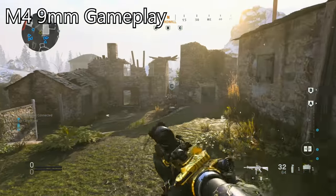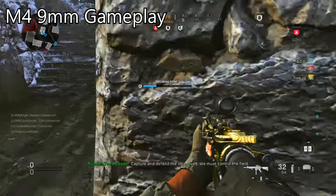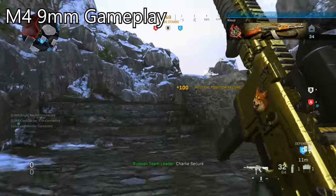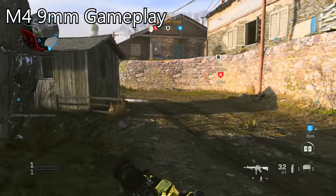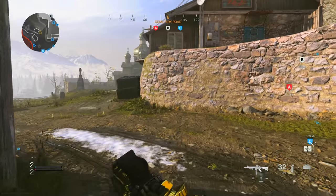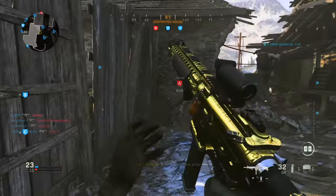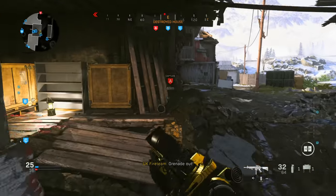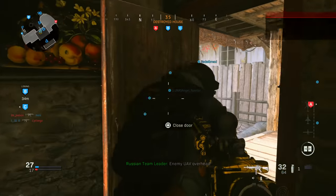In today's video I'm breaking down the M4 assault rifle and explaining how different attachments work in the game. I'm providing three best class setups because the M4 has three different calibers: the 5.56, 9mm, and the .458 SOCOM. We'll look at how damage ranges change depending on which magazine you go with, as well as rate of fire, shots to kill, time to kill, and how the recoil pattern changes.